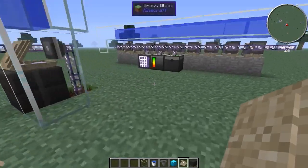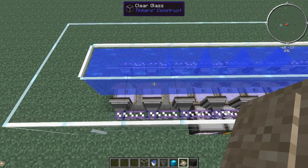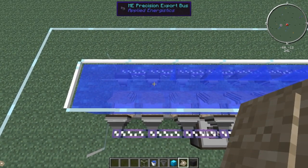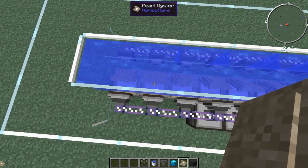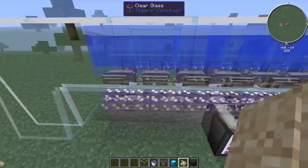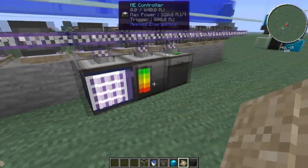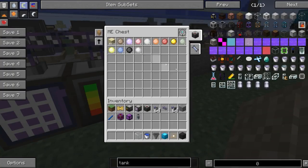You can also automate with the Applied Energistics mod. I have export buses on the back putting sand into the oysters, and then I have import buses on the front pulling the pearls out, and then you get pearls.